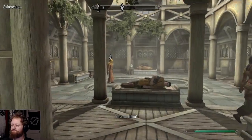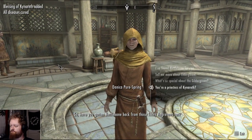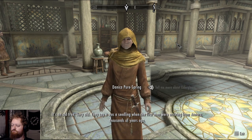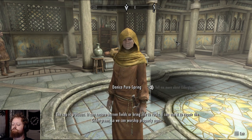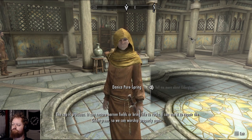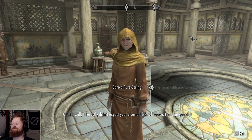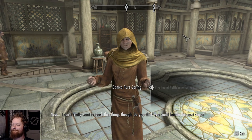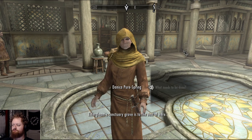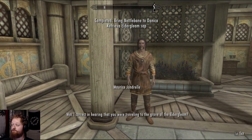Just throw it at her. So, have you gotten Nettlebane back from those filthy hagravens yet? It's an old tree, very old — they say it was a seedling when the first men were arriving from Atmora thousands of years ago. The sap is precious, it can restore barren fields or bring life to rocks. I can use it to repair the Gildergreen so we can worship properly again. The Elder Gleam Sanctuary grove is to the east of here — you can use Nettlebane to retrieve some of its sap.